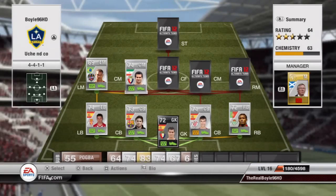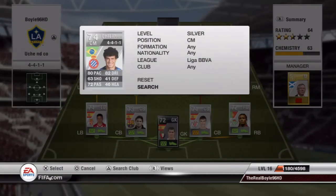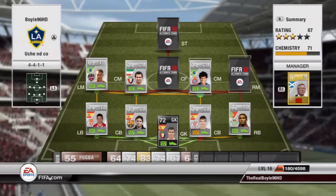The centre mid is the underrated Shikuchi: 88 dribbling. Only cost me 1k — he's an absolute steal, lads. 88 dribbling, 4-star skills, 90 ball control. Just buy him and I'll talk about him after.